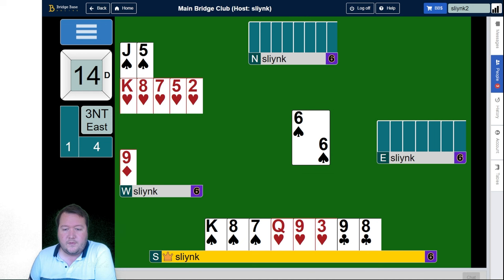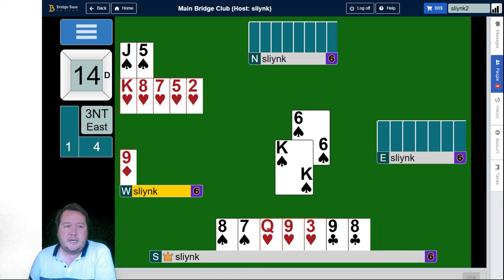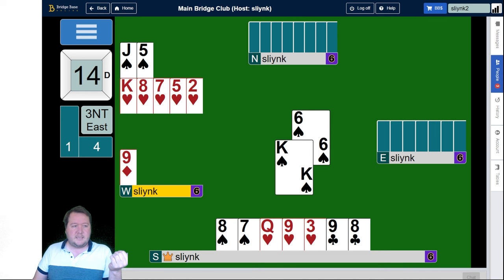We want to go up with the king here. So let's go through what we actually know at this stage. When we led the ten of clubs and partner won the king and then returned the three of clubs — at that stage, what do we know about the club layout? West has doubled an ace and we've led the ten. Now if partner had king-queen, they would have put on the queen instead of the king. So straight away, we know declarer has the queen of clubs.